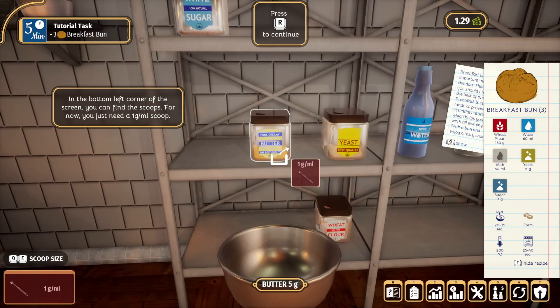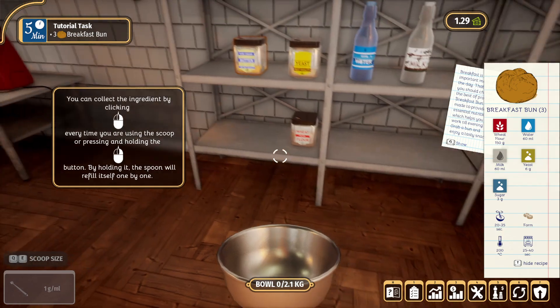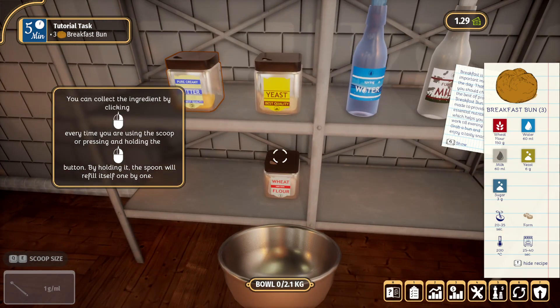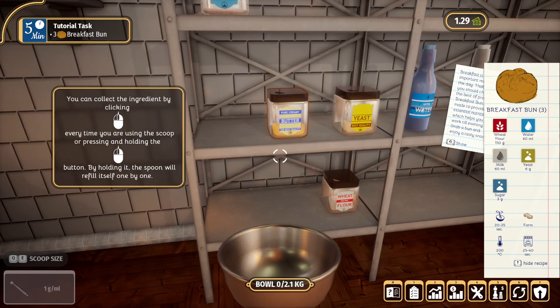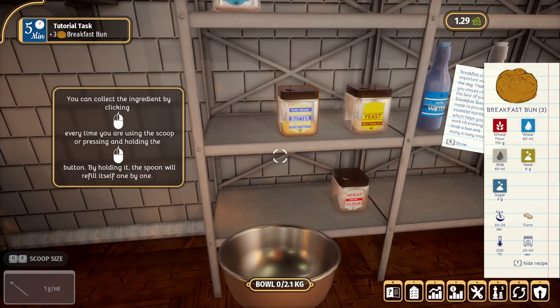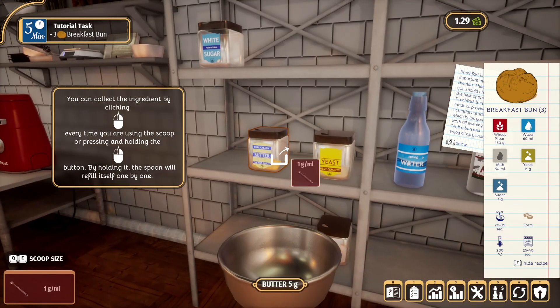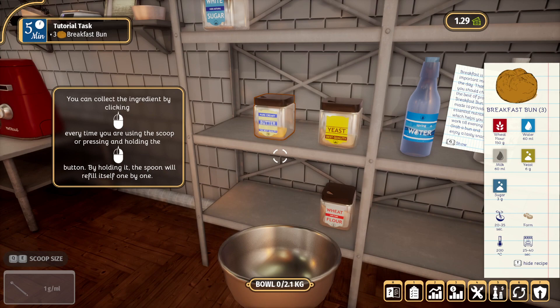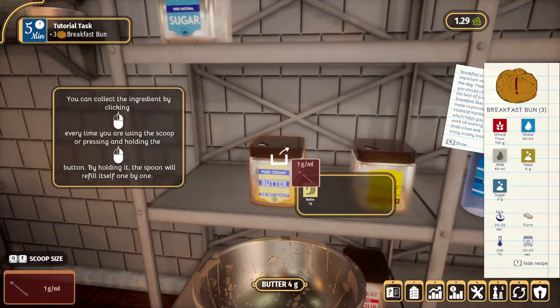In the left corner of the screen you can find the scoops - for now you just need one gram. First things first, I think we need the wheat flour. You can collect the ingredients... oh no, we're doing butter. I don't even think we're supposed to get butter - butter's not part of the recipe! Why is it blinking? You can collect the ingredients by clicking every time you're using the scoop or pressing and holding.